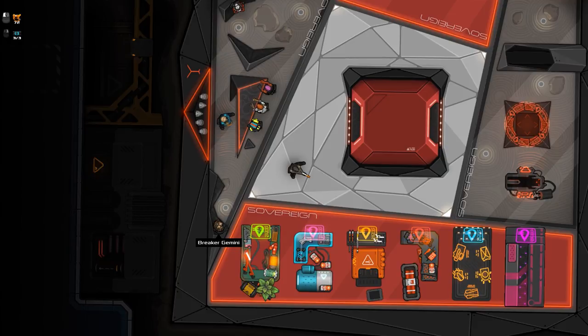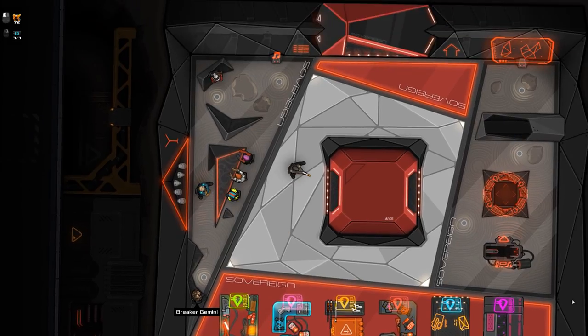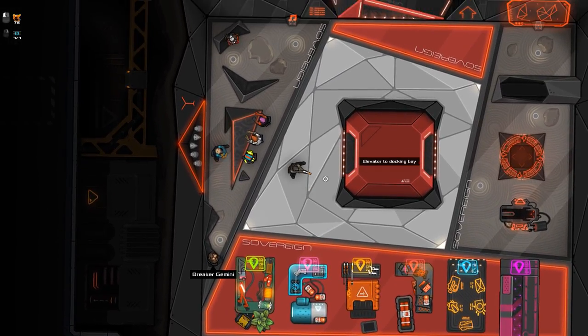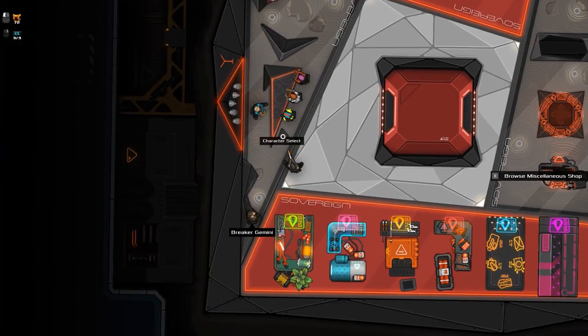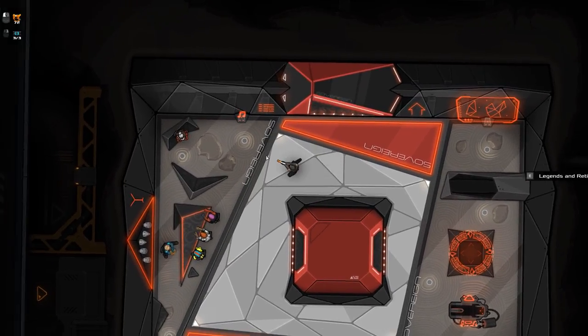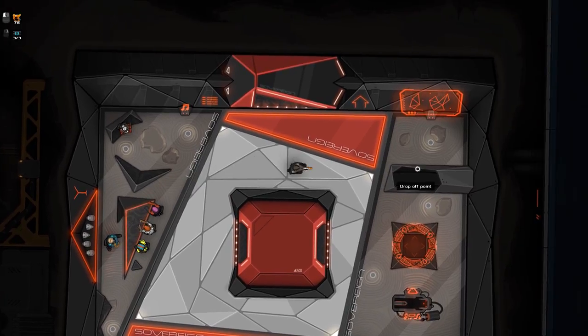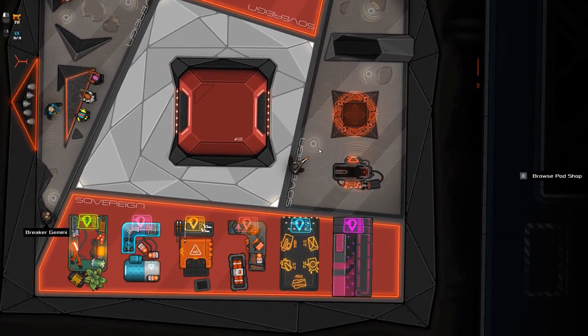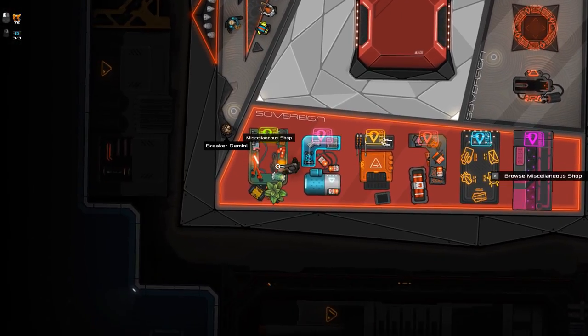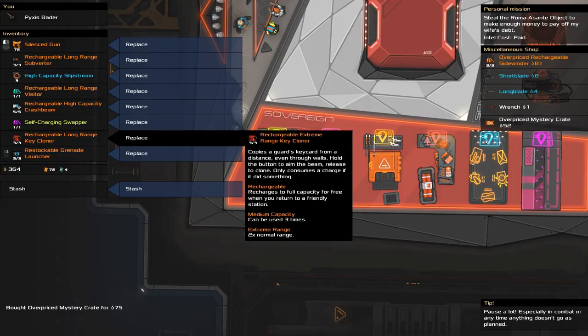Welcome back to Heat Signature. In the previous episode we killed a lot of people — 32 in total on one entire sovereign ship. We went aboard and took them all out. It was fairly difficult because of all the shields but we managed. This is the sovereign space station — very pretty, red and black, with what looks like a relaxation garden made of sand with circles and stuff.